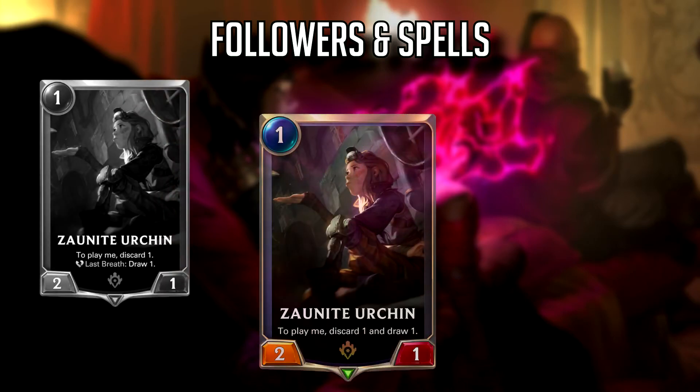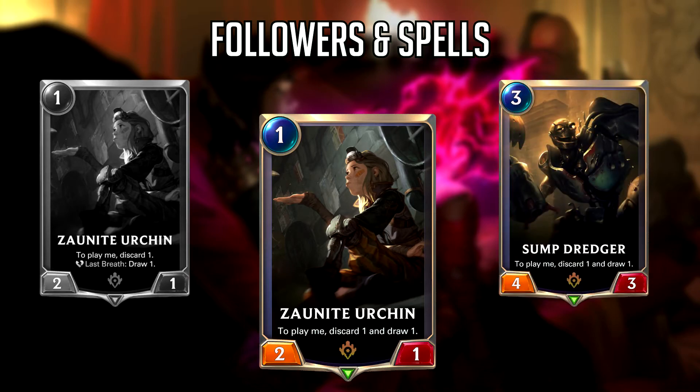Next is Zaunite Urchin, which now states 'to play me, discard 1 and draw 1' as a play effect instead of a Last Breath. This is the second buff to discard aggro and much more compelling. Zaunite Urchin didn't see play in the most successful discard aggro decks. Aggro usually doesn't want to pay up front for a card, especially a 1-drop. However, during patch 1.4 testing I was able to get discard aggro built so you could consistently play this card on turn 1 for very little drawback. I'm very excited about this change.